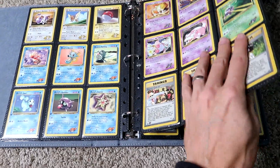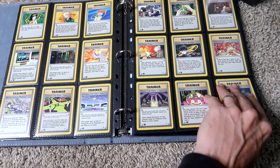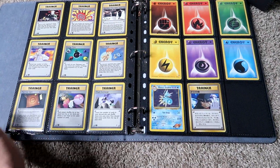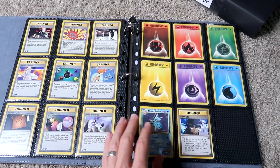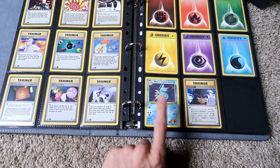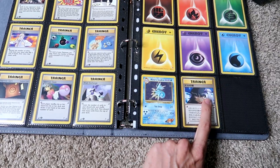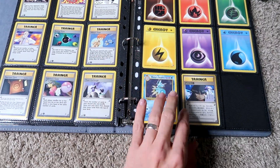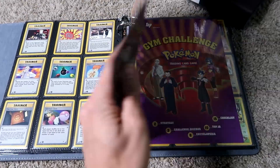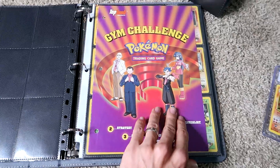These are also some of the bigger sets — the Gym Heroes and Gym Challenge non-holo sets are like 132 cards each, and they have some of the best non-holo artworks. Some very controversial ones too — the Sabrina's Gaze, where she looks like she's flipping you off. There's also the pre-release Misty's Seadra right here, and then the Gym Challenge insert as well. I think it's so cool.